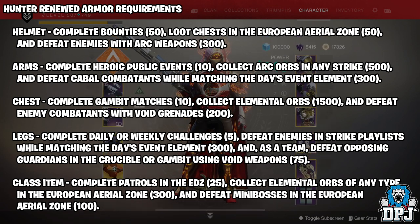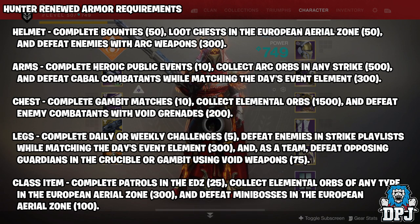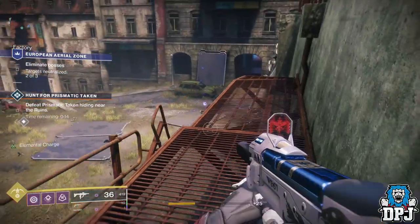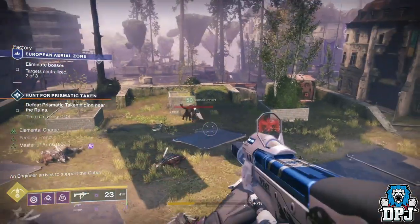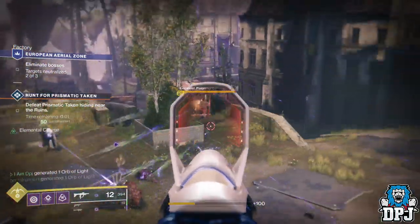Any void weapon you've got, go into PvP and just slay. The class item: complete patrols in the EDZ - 25. Collect elemental orbs of any type in the European Aerial Zone - 300. And defeat minibosses in the European Aerial Zone. The collecting elemental orbs - I'm pretty certain you'll get this done while you're looting the 50 chests from the EAZ. Defeat minibosses though, there is a cheese for this. You want to get the Cabal Event on the EAZ - the one where three bosses spawn at the end. Kill two bosses, and then a Centurion will constantly spawn every 30 to 35 seconds after you kill him. It's about three enemies every two minutes, so you should get this done relatively quick using that cheese.